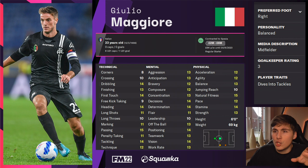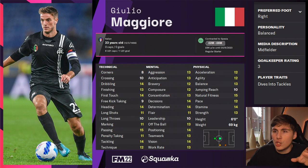Sticking to Italy, Giulio Maggiore at Spezia is a younger, considerably cheaper option, with an estimated FM value of between £2 and £6 million. He's a solid player throughout — good tackler, good first touch, and while his work rate and positioning aren't quite at the level of the other players mentioned, they're still at a strong level. With three or four seasons of development, he could become a very solid carillero option even if not quite reaching the heights of Kante or Fabinho.